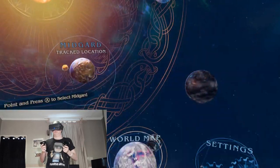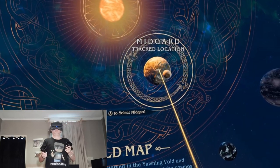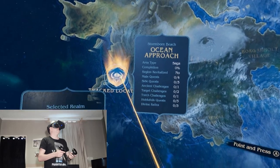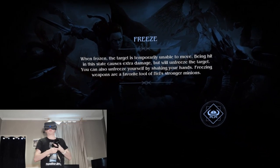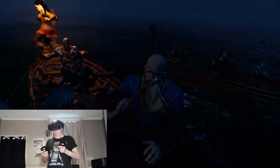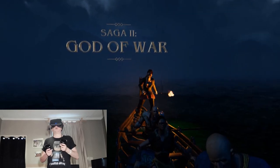Use the map to go to Midgard — world map. And we're going to Midgard, they say Midgard. Wow, this map is huge! Track location — ocean approach. Really cool effects, really good 3D effects guys. Really cool soundtrack as well. Saga 2 — god of war.